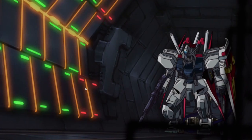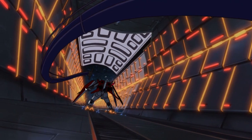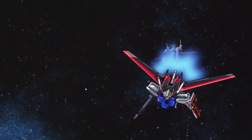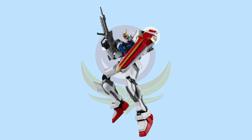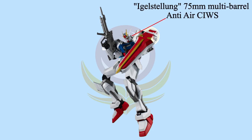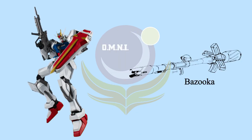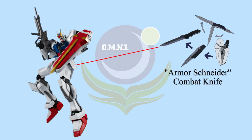All the units in G Project featured PS armor. When activated, Strike Gundam would change from gray to white scheme with a bit of blue and red mixed in. For basic armaments: 75mm CIWS, 57mm high-energy beam rifle, shield, bazooka, and armor Shiniada combat knife in the side skirts.